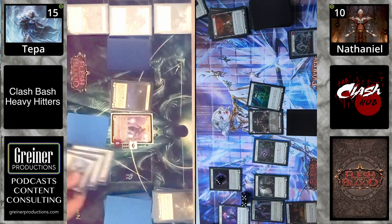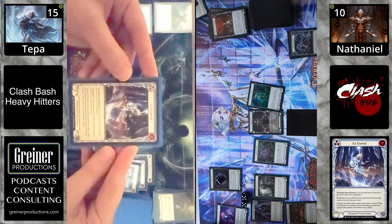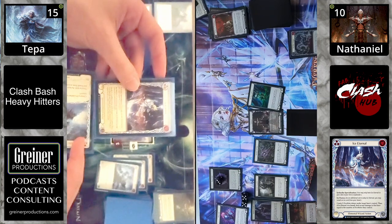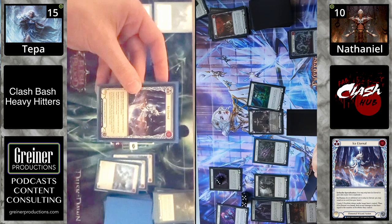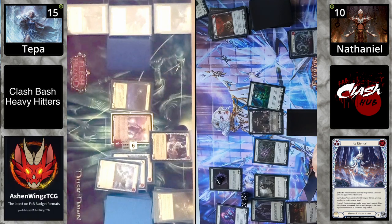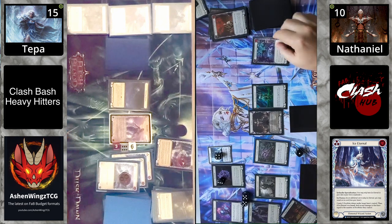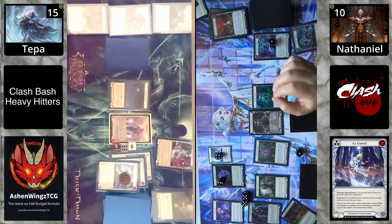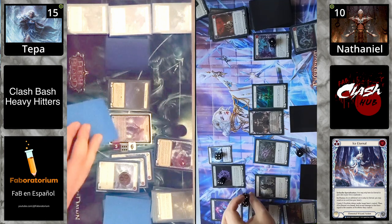They banished the Deathly Delight and have three rune chants. But Icelander has something to do before they get started — it's the specialization, bringing in Ice Eternal. Yes, it is a rare, but it is an Icelander specialization, and of course all specializations of all rarities can be played in the Clash format. It has an ice fusion. It says create X frostbite tokens under target hero's control, then if Ice Eternal was fused, deal arcane damage equal to the number of frostbites they control.